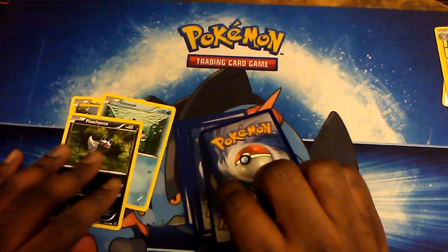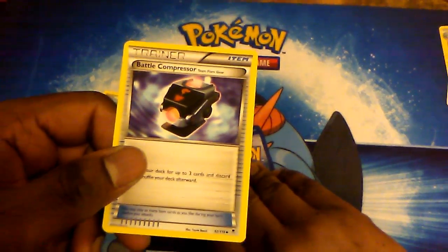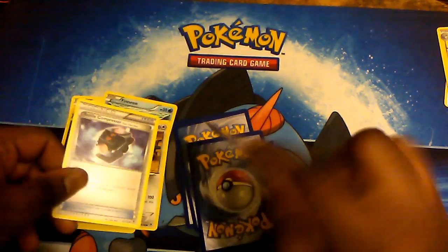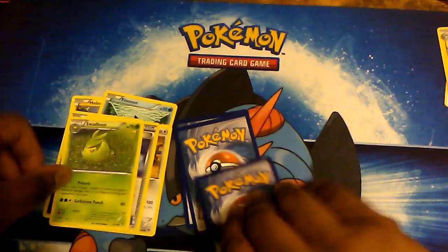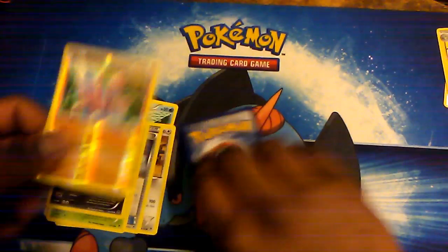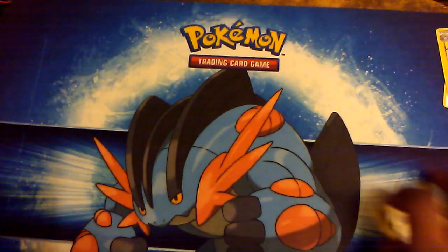In the first pack we pulled a Helioptile, Finneon, Puchiana, a Sewaddle, a Chansey, a Battle Compressor, Team Flare Gear, Swadloon, and Zweilous. The reverse of the pack is a Gligar, and the rare of the pack is a Gorgheist Hollow.